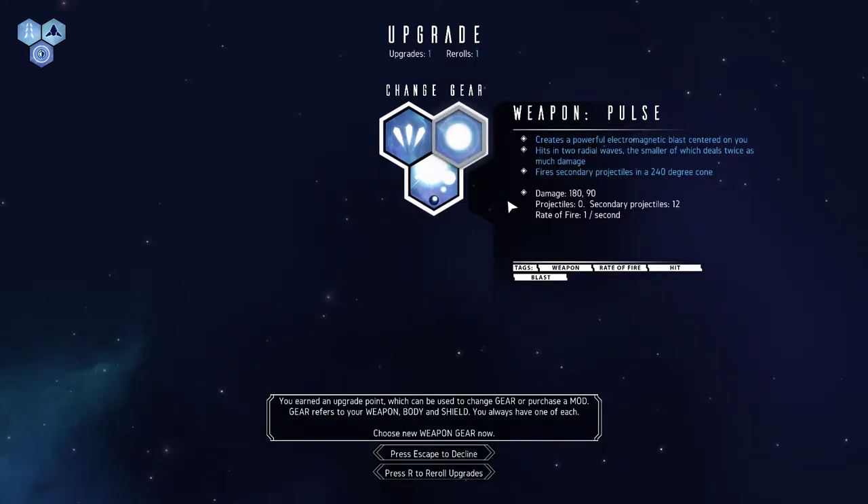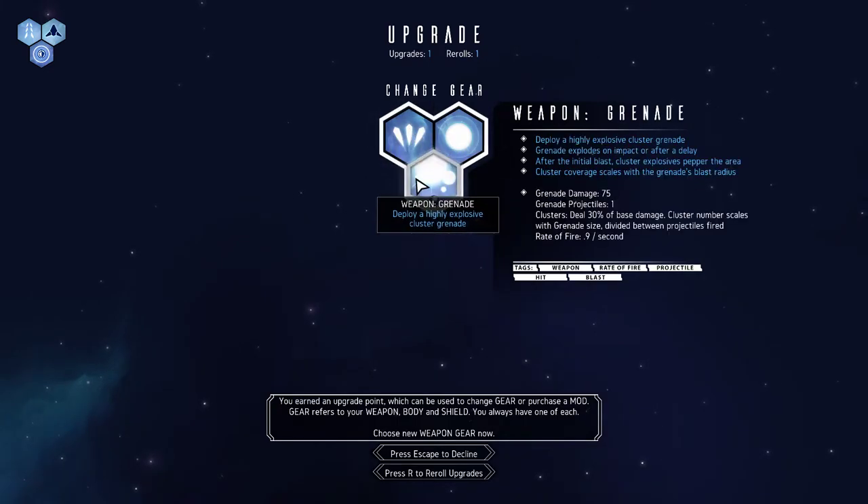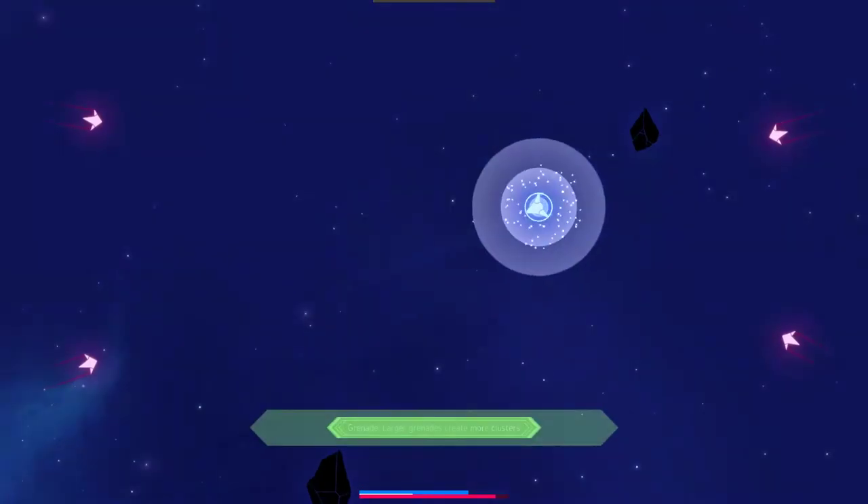We can upgrade to a grenade — a highly explosive cluster grenade — we can go with a pulse, which is an electromagnetic pulse thing, or we can go with split shot. Let's do grenade because I don't think I've done grenade yet.